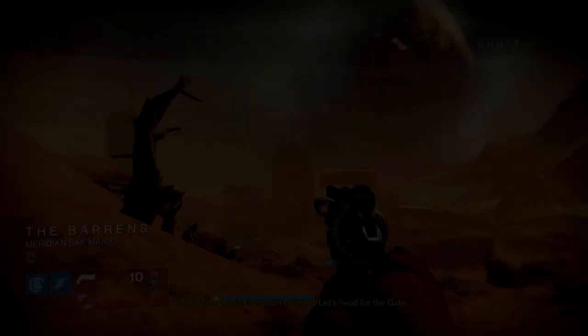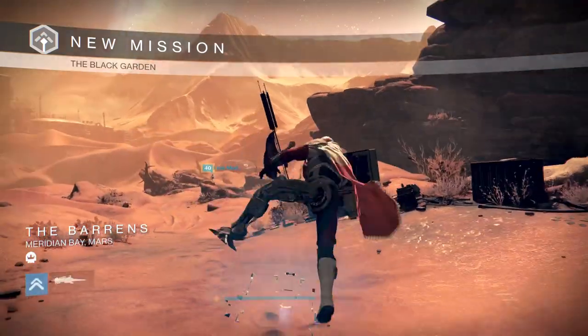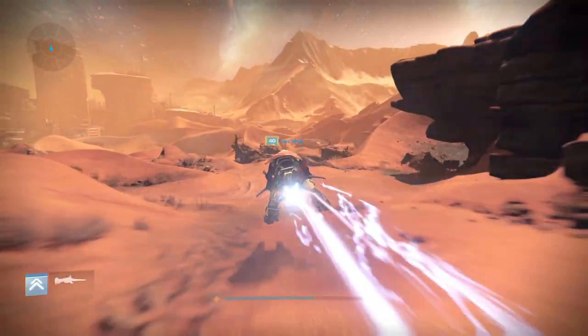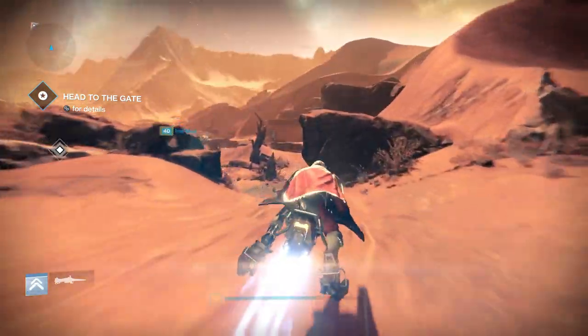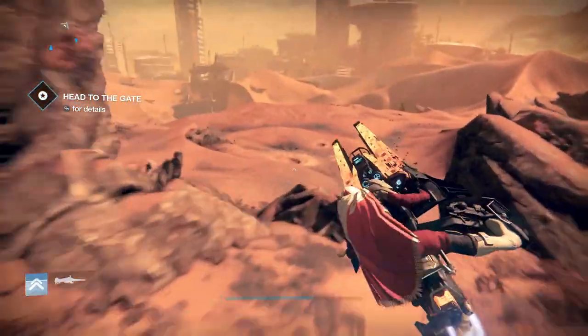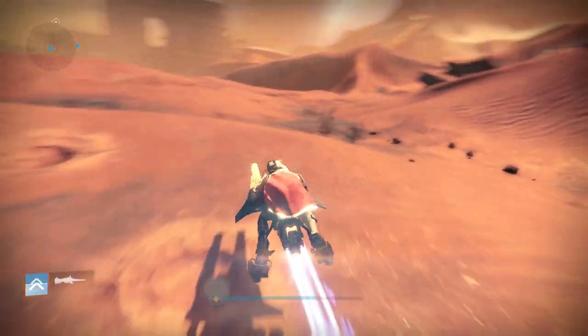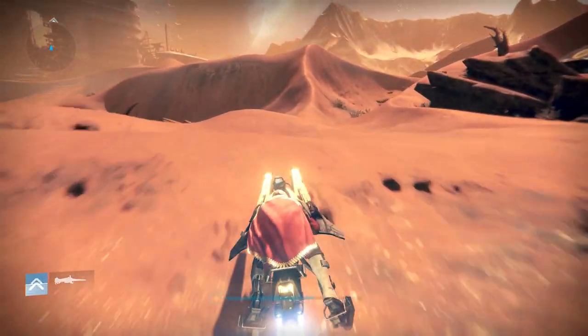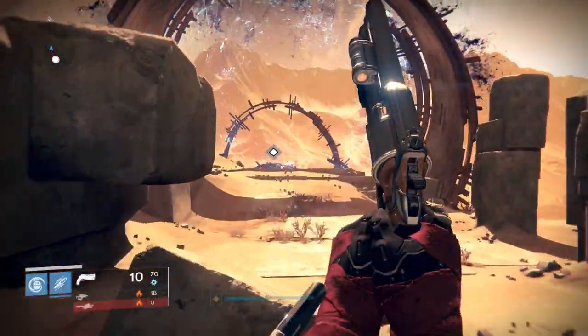One thing I did remember is that the Black Garden actually is on Mars. You gotta go through the portal. Normally you'd think, 'Oh, Vex — it's on Venus.' No, it's actually on Mars, which I'm sure all you guys already know. Alright, let's head to the portal. Kill the gate defenders — that is exactly what I will do.